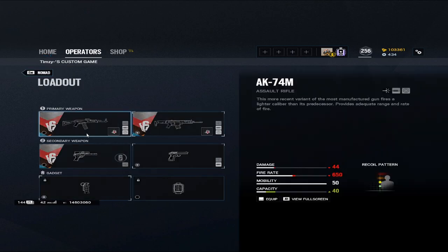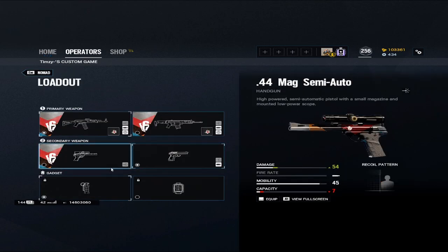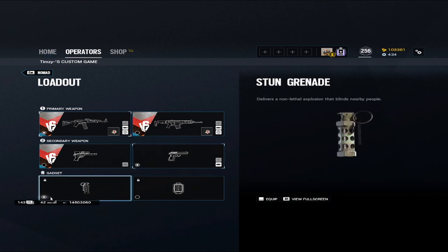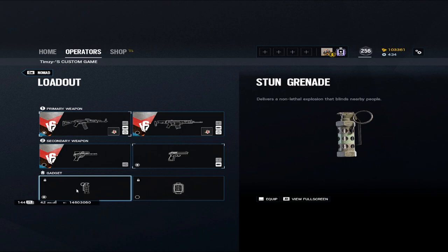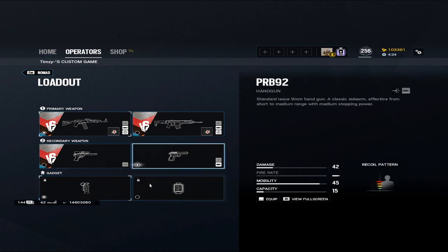That's pretty much the loadout for both of her primary weapons. When it comes to the secondary weapon, I personally don't run the Handgun pistol just because it has very high recoil after the first shot, so I run the C75 pistol. And of course I bring flashbangs over breach charges, because a lot of the time you're probably going to need to burn an ADS or something. Having flashes on Nomad is always key.